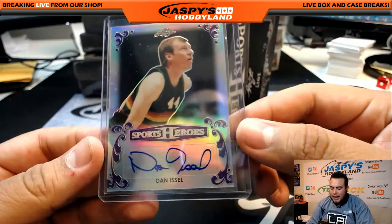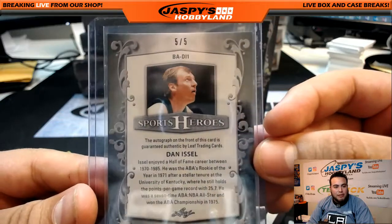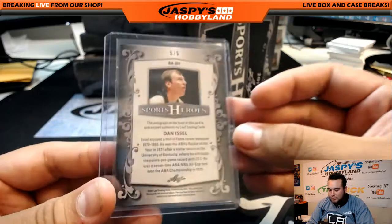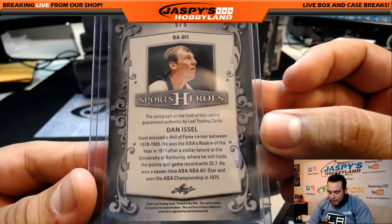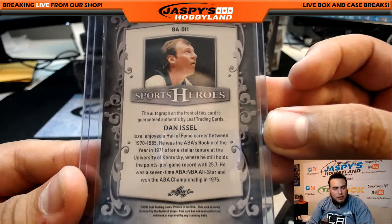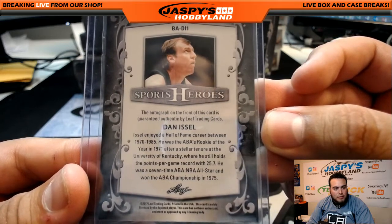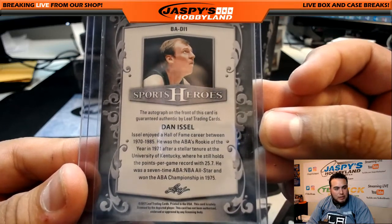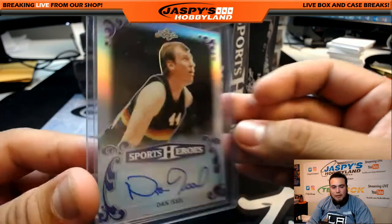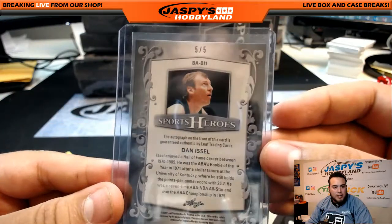The first one is Dan Isl, and that is a five of five — so the first card on the top was actually numbered. Looks like he's a basketball player who enjoyed a hall of fame career between the 1970 and '85 season. He was the ABA Rookie of the Year in 1971 after a stellar tenure at the University of Kentucky, where he still holds the points per game record with 25.7. He was a seven-time ABA/NBA All-Star and won the ABA Championship in 1975. Spot five going to Martin — boom.